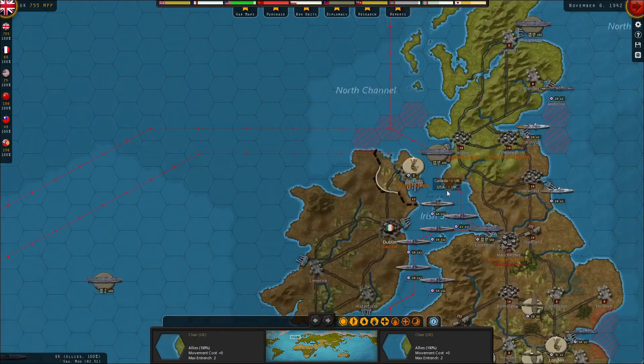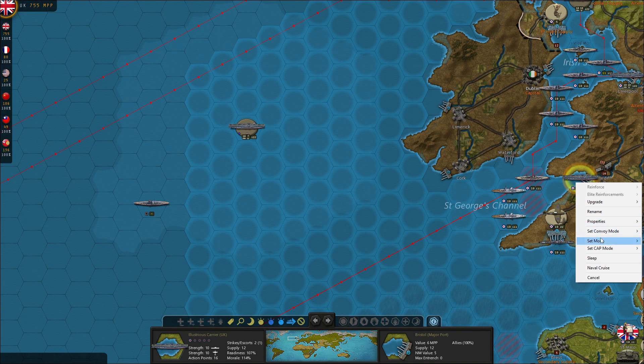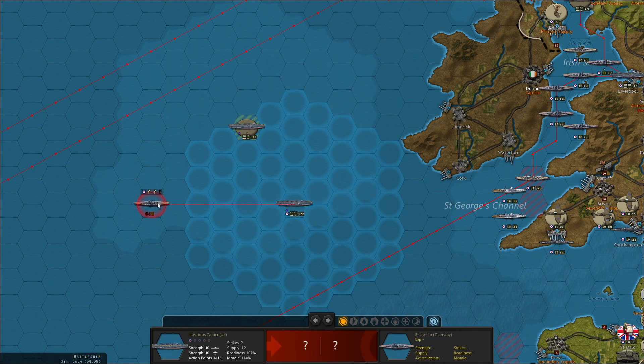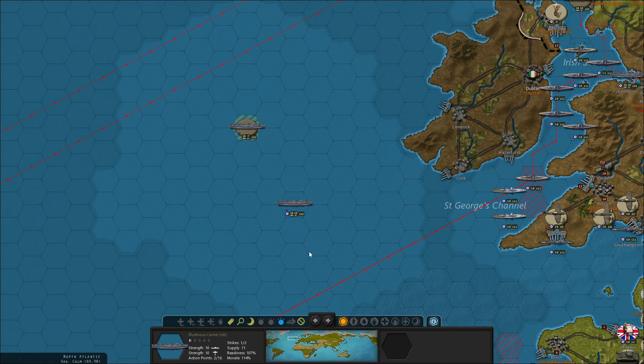We do have one more carrier that can reach. Let's put it in bomber mode before I forget. Bomb it — dealt three damage, took no damage. Bomb it again. And voilà — a German battleship wiped out! Two more damage taken to the crews unfortunately, but that ups the UK's national morale, which is still at 99%, and lowers the Germans', which is still at 92% despite everything going wrong for them.